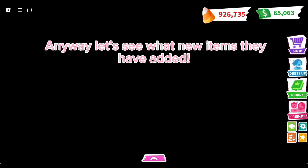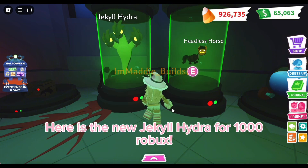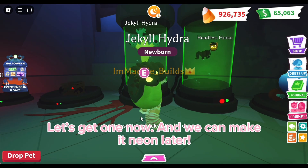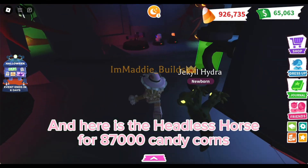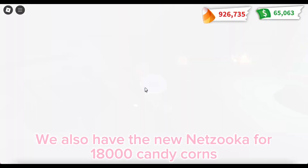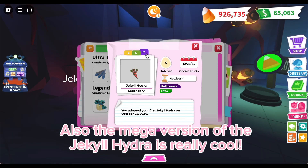Here is the new Jekyll Hydra for 1000 Robux — let's get one now and we can make it Neon later. It looks so cool, what do you guys think? And here is the Headless Horse for 87,000 candy corns. We also have the new Netsuka for 18,000 candy corns, and here are the Midnight Wings pet wears — I really like these. Also, the Mega version of the Jekyll Hydra is really cool!